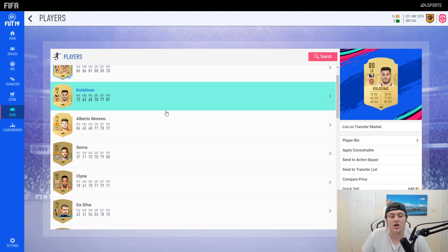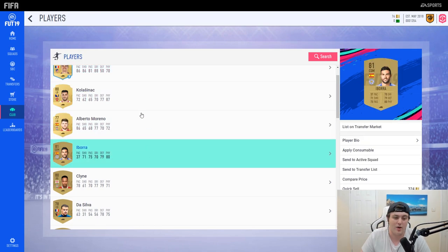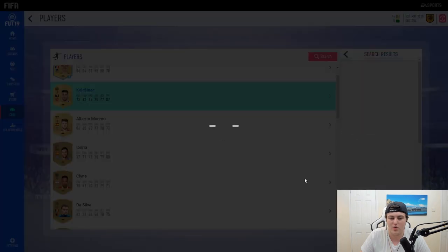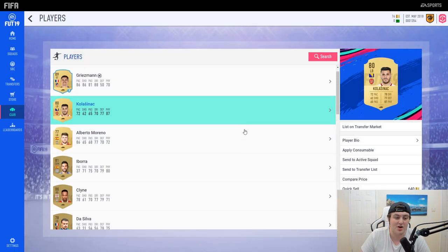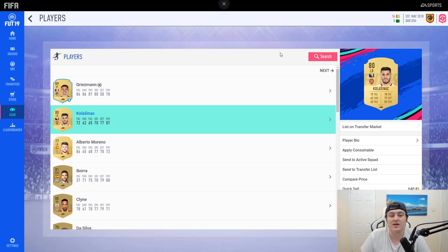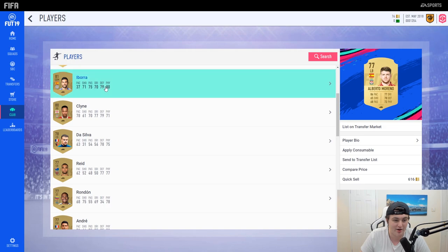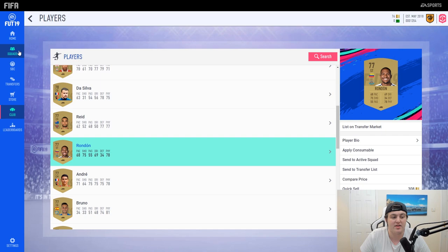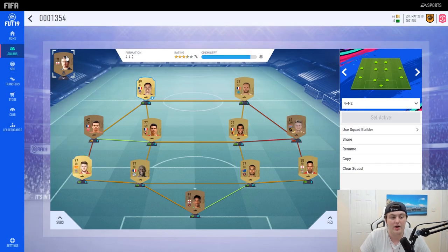Daily rewards are a big thing to make coins on the web app. If you log in and get someone like Kolasinac, he'll be worth 1.5 to 2.5k in three or four days when the full game comes out. He's valuable not just because he's a Premier League left back but because he's from Bosnia-Herzegovina — there aren't many Bosnian players in the game. Same with Alberto Moreno; Klaassen is an 80-rated card and will be a go-to starter team Premier League right back.